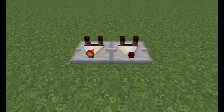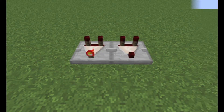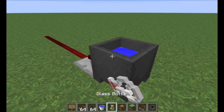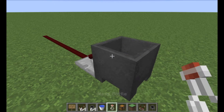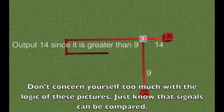The final and possibly most important redstone component we will review today is the comparator — this is the command block's best friend. There are a lot of complete intricacies of comparators that we won't cover today, but there are a few major things to know. First, a comparator is capable of outputting a redstone signal based on the block that it is connected to. Second, a comparator is capable of comparing two signal strengths, either by seeing which signal is greater or subtracting one from another.